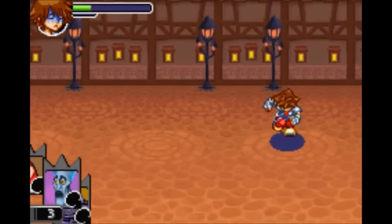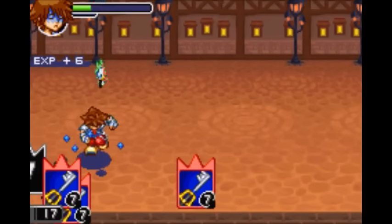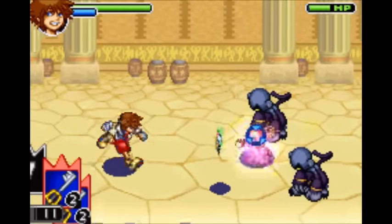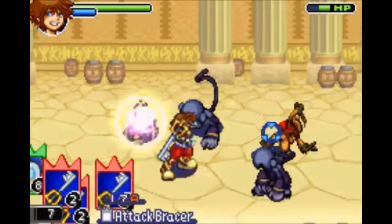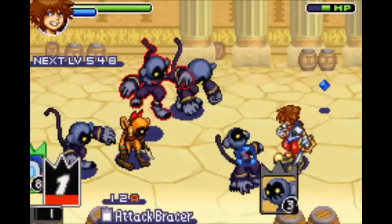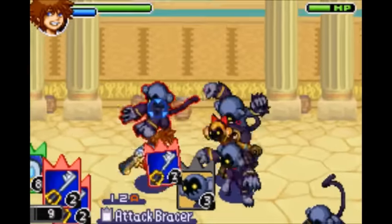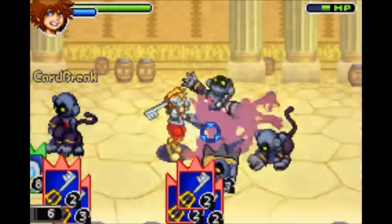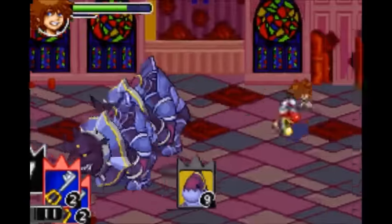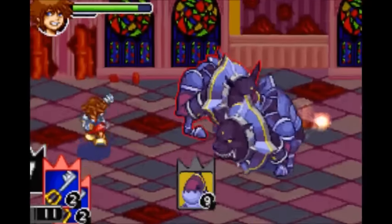Next is Hades, who gives you Berserk — it increases the damage of your attacks if you are at low health. Next is Jafar, who gives you Attack Bracer — it makes it so enemies cannot break your attack cards. A very useful application that a lot of people have found is to combine this with very low attack sleights, like Ragnarok.